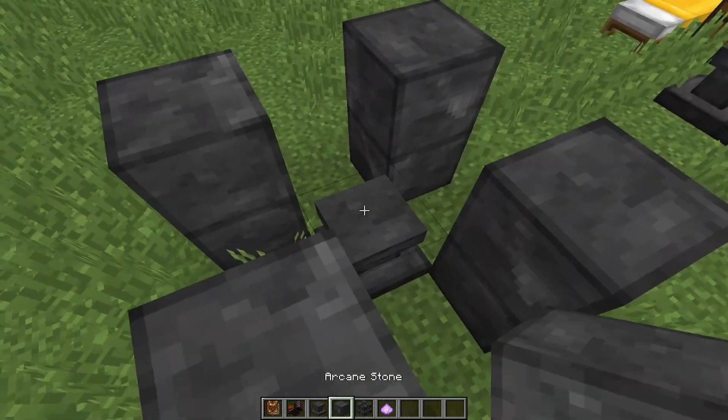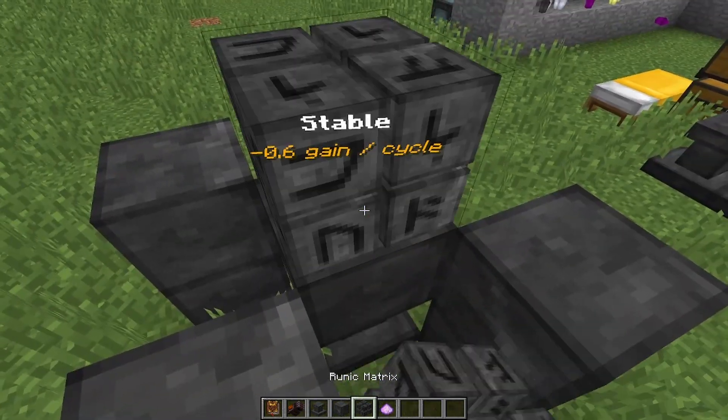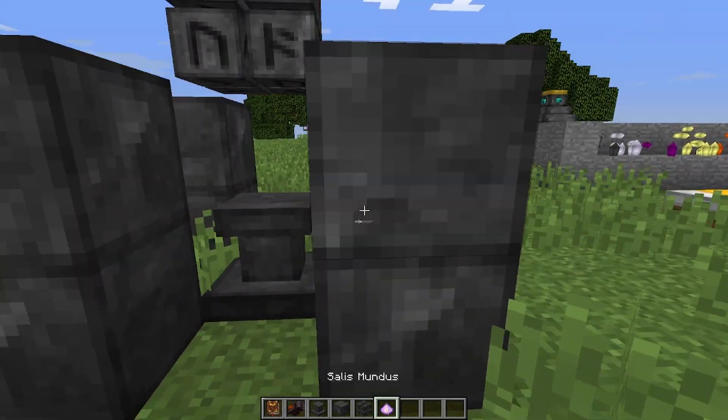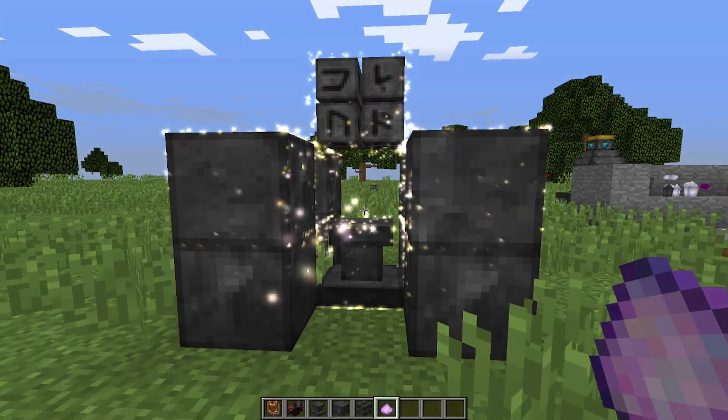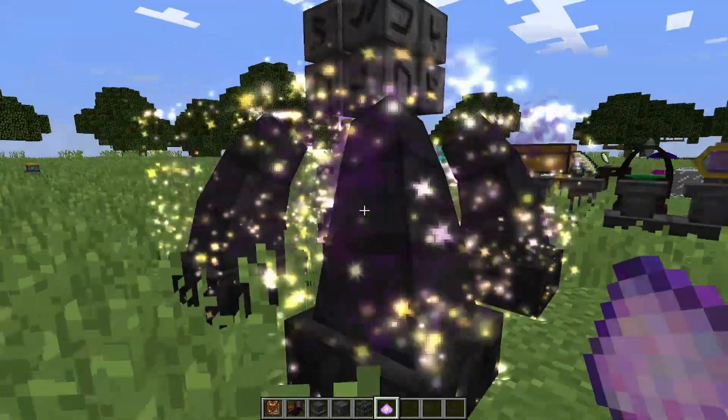I'm just going to shift click on top of this because I need the space. You can use anything here. Then I'm just going to get rid of it. Then I'm going to throw Celus Monus at the middle. And that, my good friends, is how you make an infusion altar.